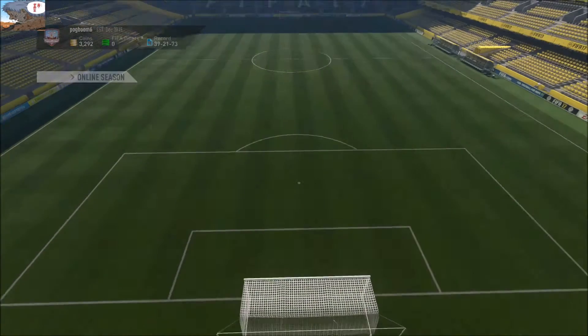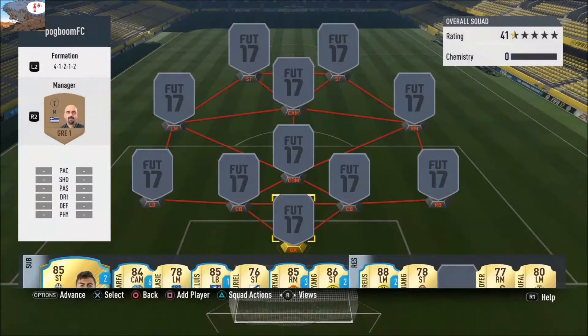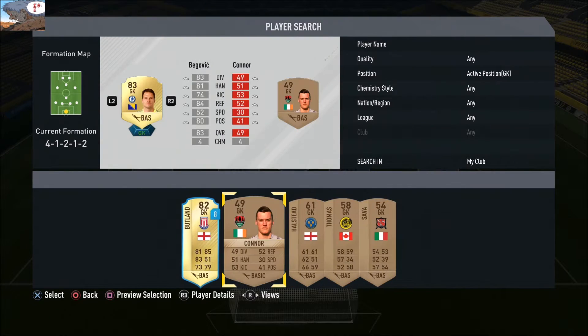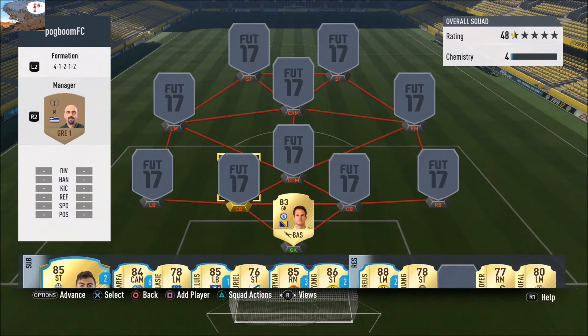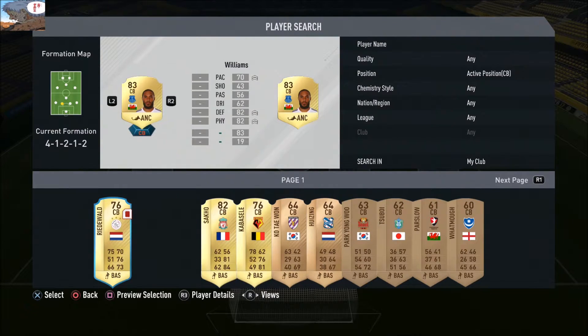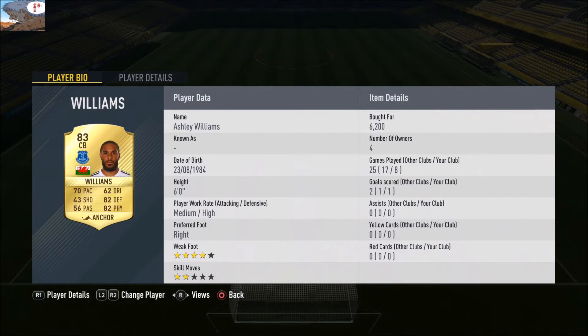Hey guys, here to show you another squad builder and a match. This time I'm building my very own BPL team. In goal I've got the one and only Begovic — this guy is six foot seven and he is a beast at goalkeeper. He's really good at diving and is an effective goalkeeper for 6,000 coins.